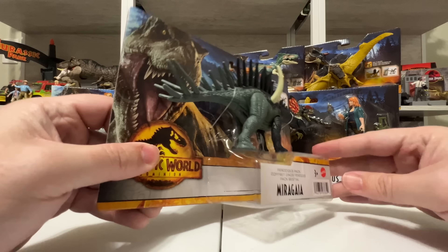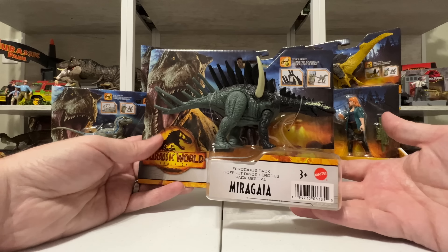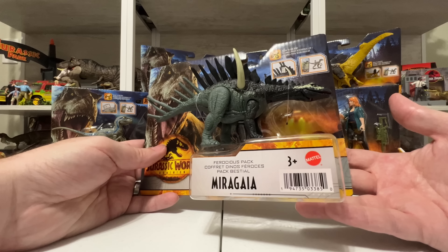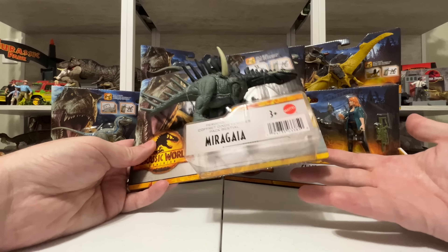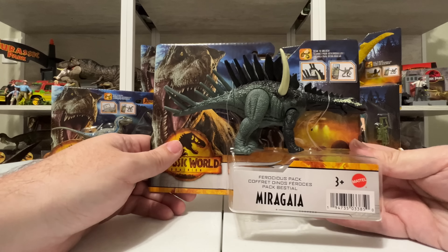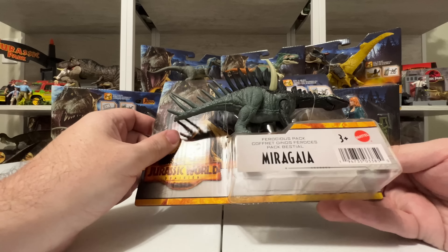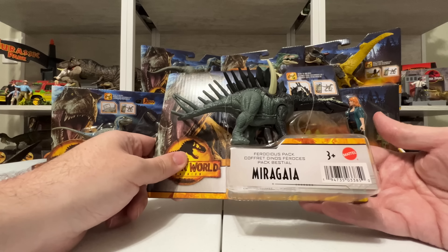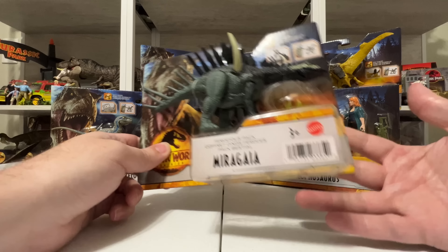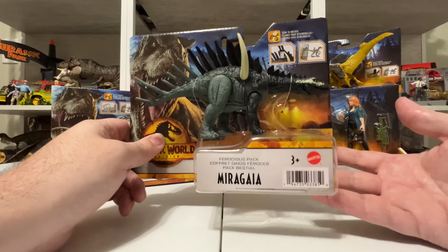Miragia here is literally just an open-air box on a card back with a little plastic blister bubble. This is a little different than what we're used to considering the price point. These are basically somewhere in between the previous Attack Packs and Wild Packs. Now we have Ferocious Packs — they're a little bit more deluxe than those $7.99 figures. I think they'll run somewhere between nine and eleven dollars depending on where you're buying.